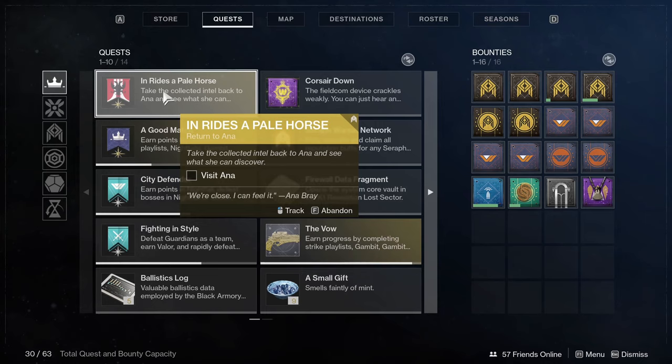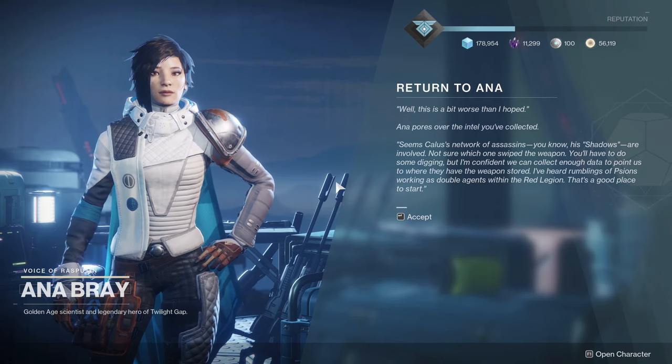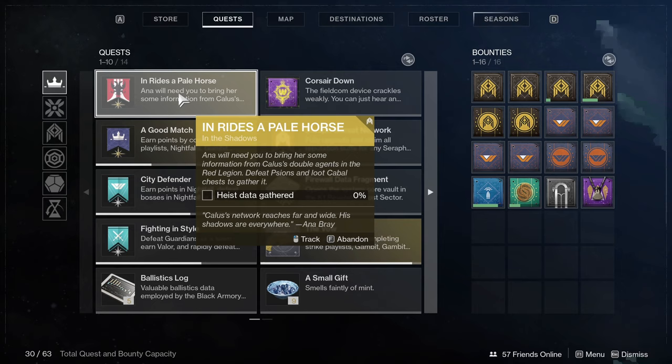So once you have the intel collected, however you end up killing the Cabal or completing the Mars public events and check that box, we're going to go back and talk to Anna. Once you talk to Anna, she's going to say that Calus actually seems to have double agents in the Red Legion. So what we're going to need to do is go defeat Scions and loot Cabal chests — that's the big difference.